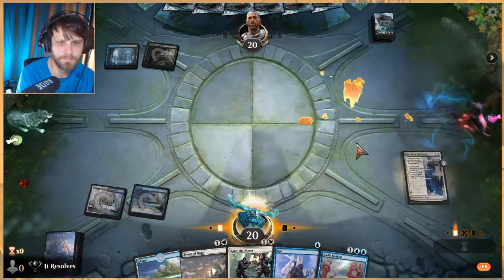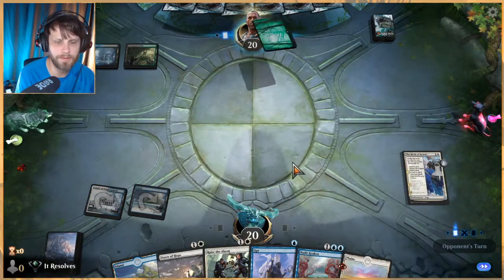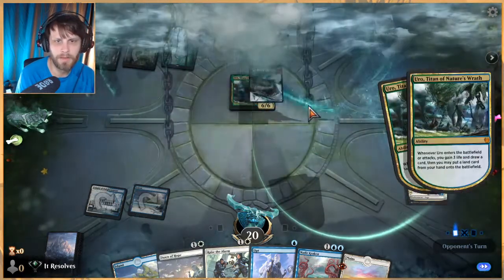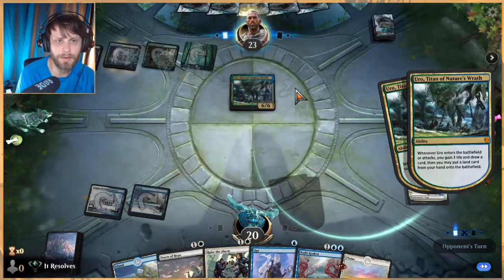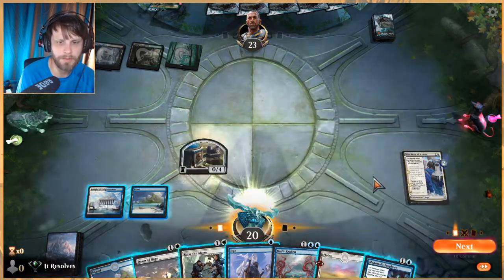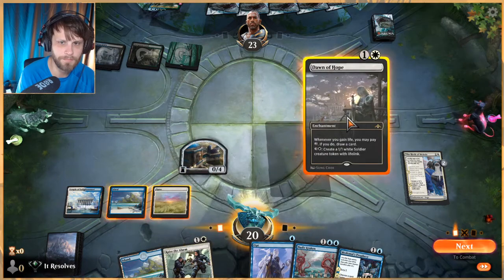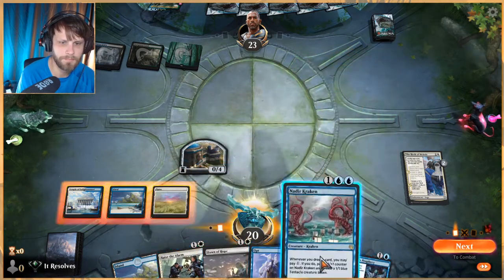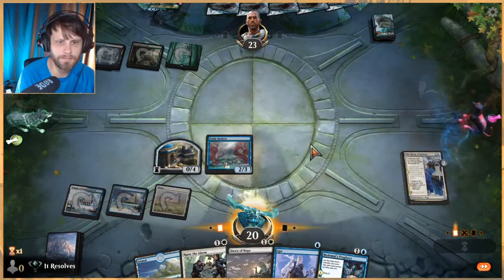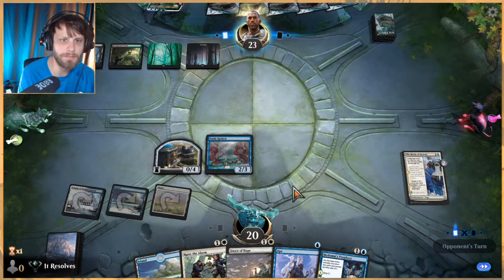That's a nice little starter. Let's go ahead and do that — it ensures we get a Plains, so now we've got our fourth land. If this is just Sultai ramp, we have a very bad matchup against that. Anything with an Ugin is going to be very tricky — historically that's always going to be a rough matchup. Let's play out the Kraken — it's a card they need to answer pretty quickly.